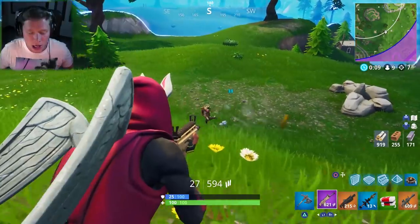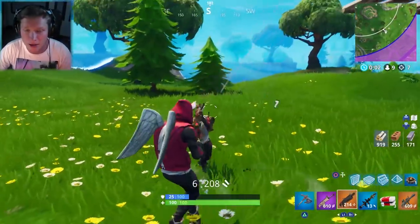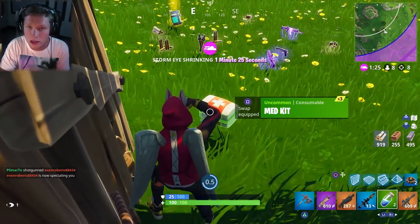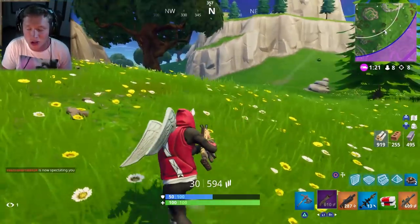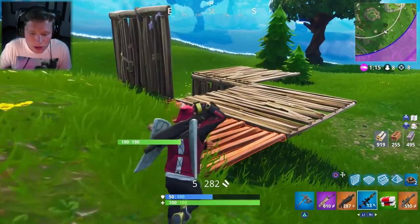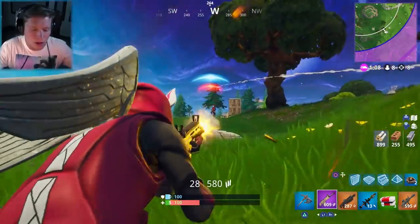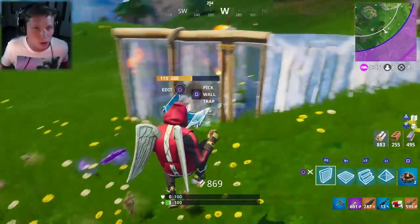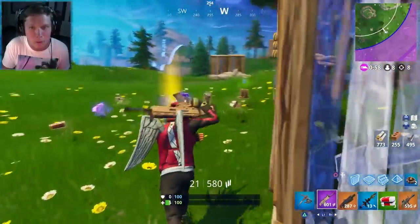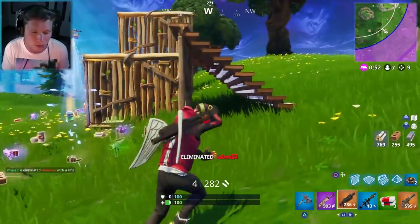Last but not least, the final challenge is to simply get two sniper rifle eliminations. If you're good with the sniper, you'll get that really easily. You can use a normal sniper, the semi-auto sniper which was recently buffed, or even the hunting rifle — all of those count. If you aren't as good with the sniper rifle, go into 50v50, find an enemy who's off by himself, take him out with an assault rifle or grenade launcher — get him down to the downed-but-not-out state — and then pull your sniper rifle out and eliminate him after he's already knocked. That should count towards the challenge.